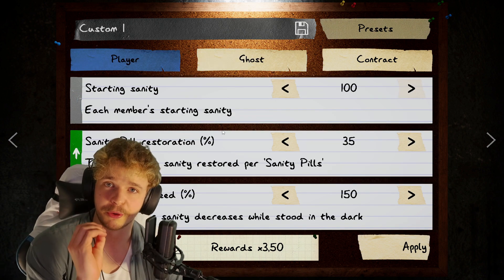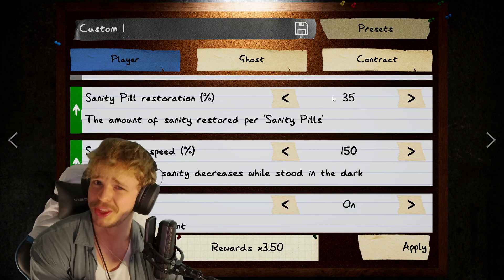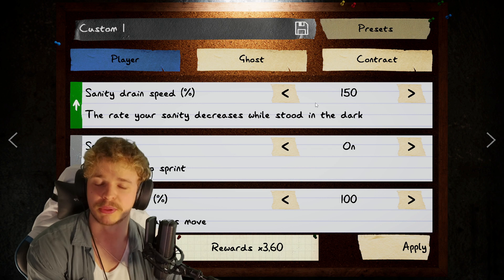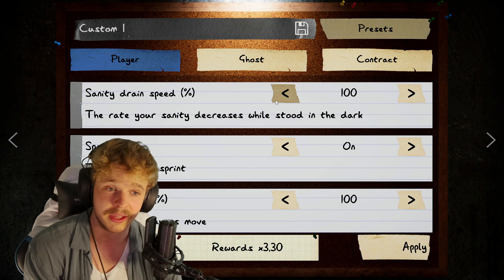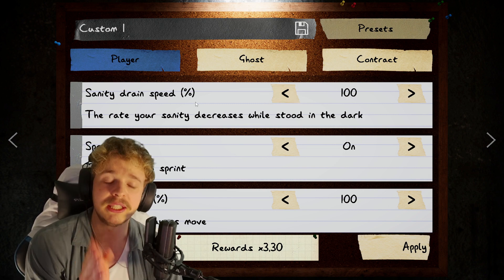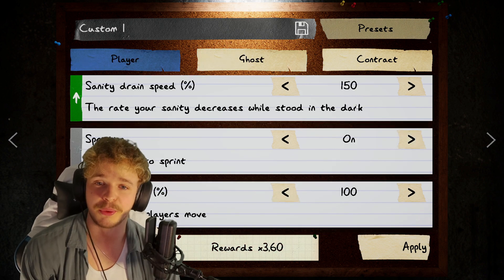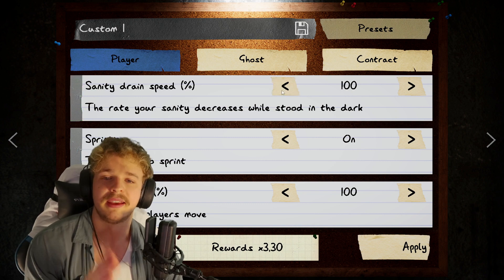Then we move over to the player category. Starting sanity — 100% still. Sanity pill restoration — you don't need 35, you can take it down to 25. Sanity drain speed — I'll keep this at 150. If you want to be extra safe, you can even lower this one to 100, then your sanity will drain very slowly and the chances of the ghost even hunting are super, super low. And if you keep it at 100, you can set the grace period to 0. But if you keep the grace period at 1 second, you can keep sanity drain at 150.